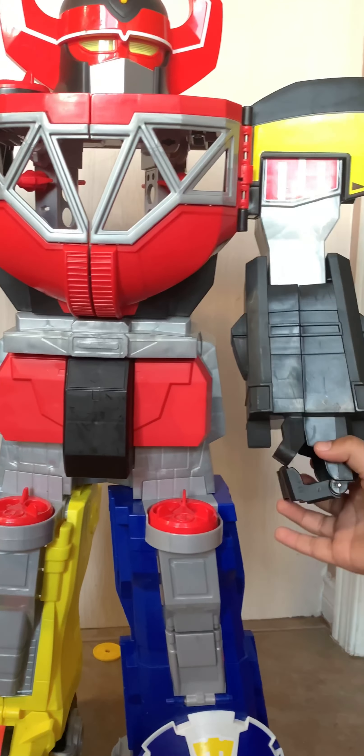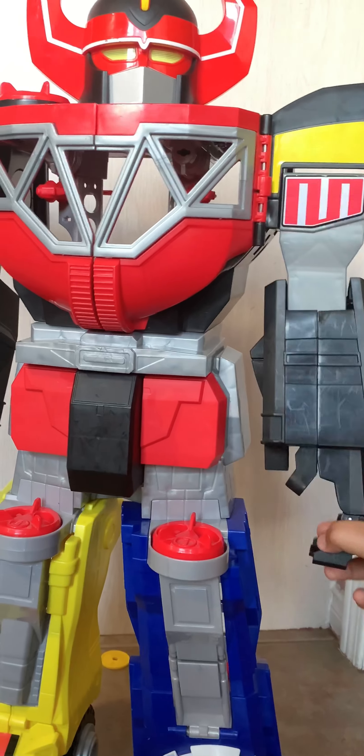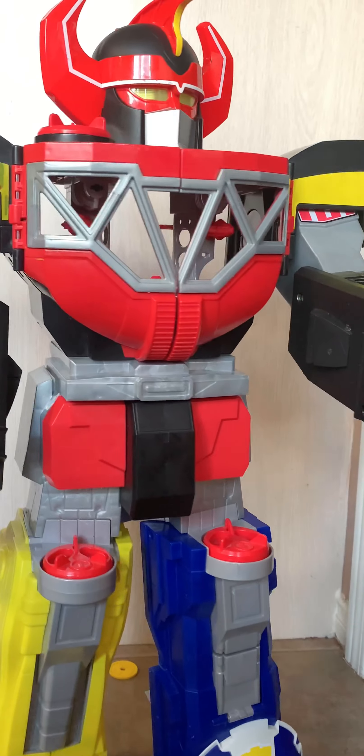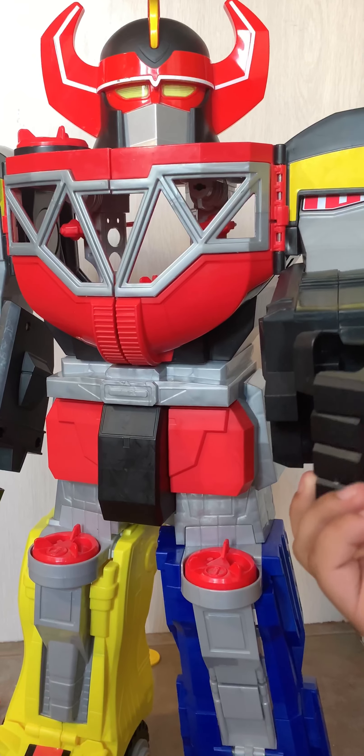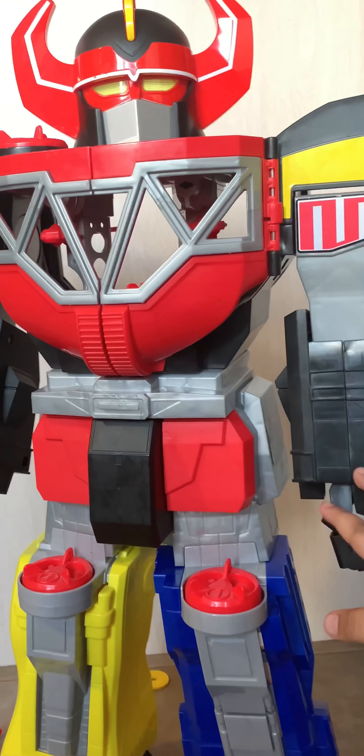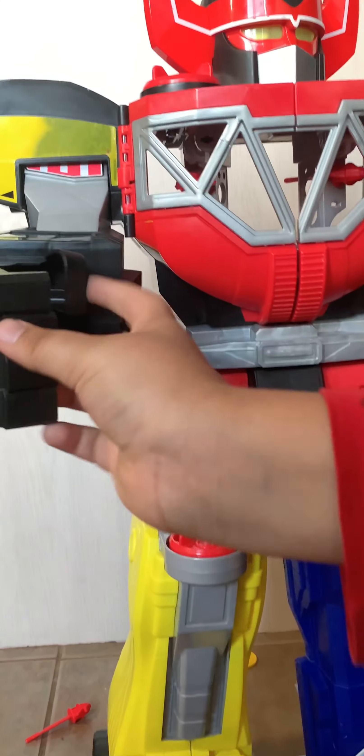So here are the arms. They move up and down. And you can move this to make it hold. So you can buy a sword and a shield — that will make it hold. And it does the same with the other arm.